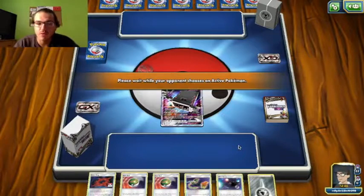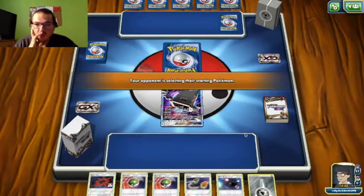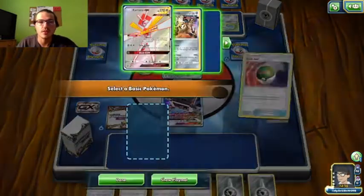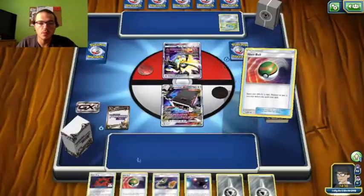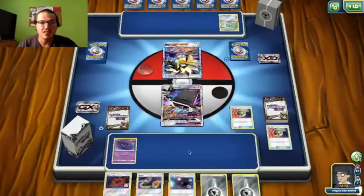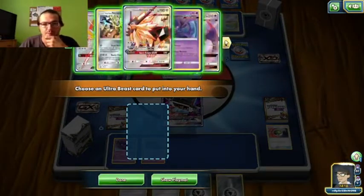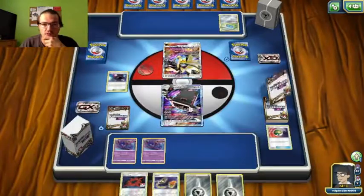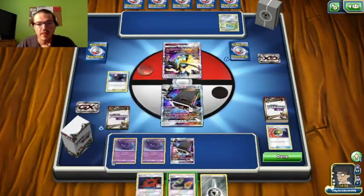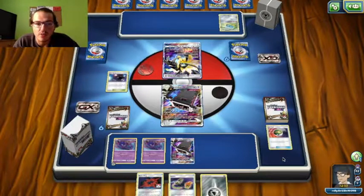This hand is good except for missing a Supporter — if I had one, this would be the ideal start. I'm going to Nest Ball and grab two Poipoles, then Ultra Space for another Stakataka. I think the second Stakataka is the ideal play for right now, though I'm also debating grabbing Baby Duskmane. I'll bench that, attach for turn to this Poiple, and save the Switch just in case I get stuck — if they drag another Stakataka out, I don't want to be stranded.